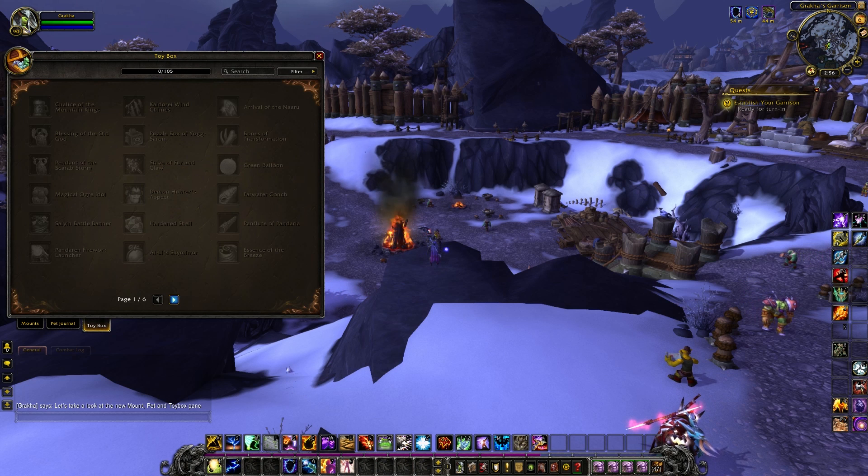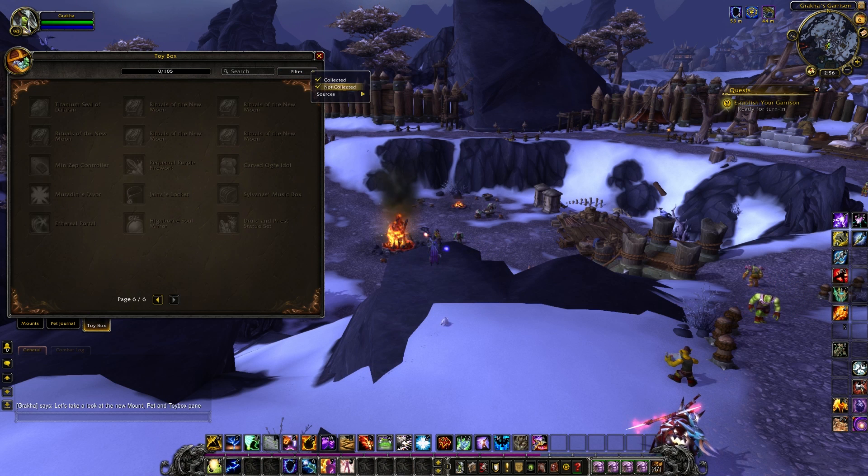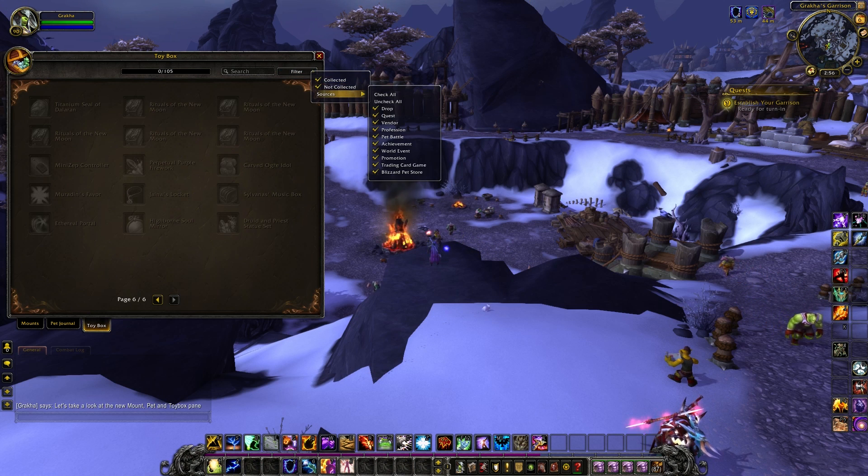The toy box is a completely new feature, so we're going to flip through these relatively slowly so you can pause the video and scan through to see if specific items you're looking for are included. There are various vanity items, items that summon things, items with effects, as well as older and newer items from different expansions. These can also be filtered by source so you can see things you're missing — it's a great tool for collectors.